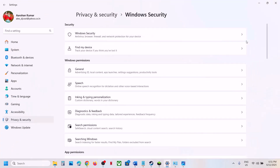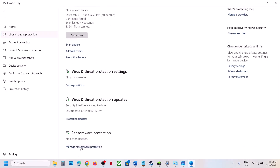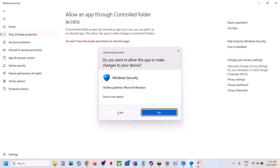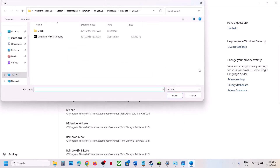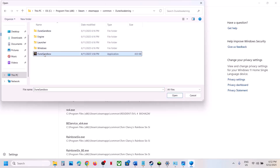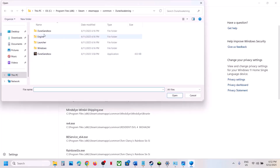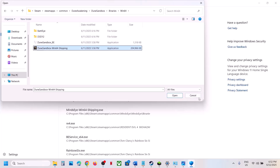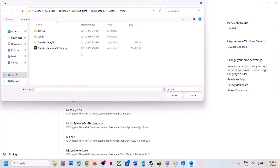Click on Virus and Threat Protection, scroll down, and click Manage Ransomware Protection. Click Allow an App Through Controlled Folder Access, click Yes to allow. Click Add an Allowed App, Browse All Apps, navigate to the game installation folder, select the game exe file, and click Open. Repeat this for the Dune Sandbox Binaries Win64 exe file.